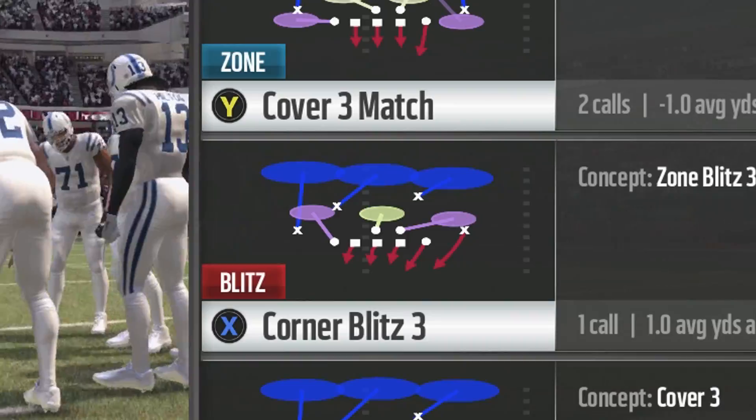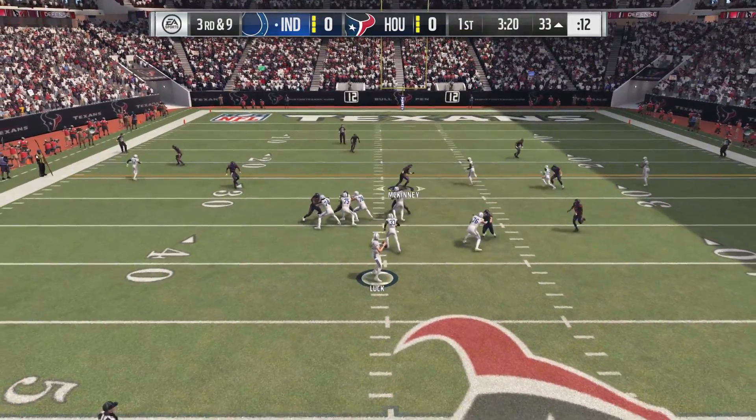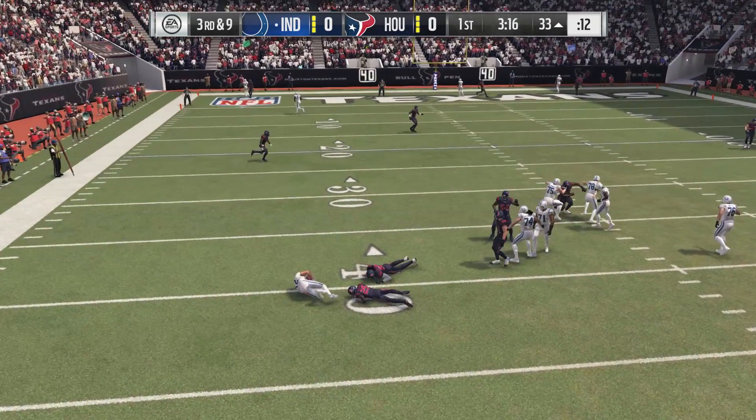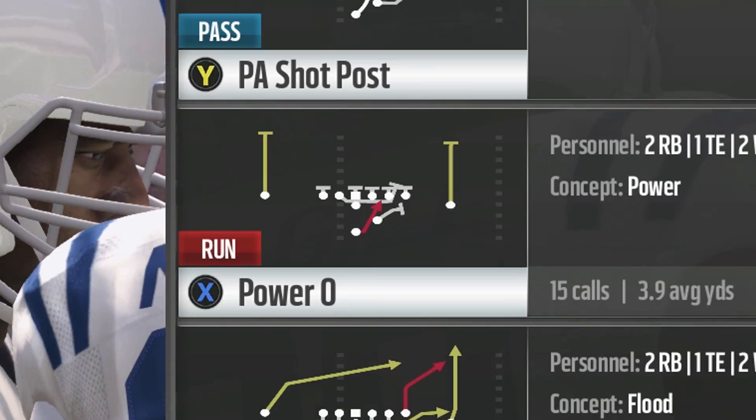On defense, corner blitz three is one of my favorite ones to run. Control the middle linebacker here, patrol the middle of the field, and watch your defensive back come off the edge when you have Clowney and J.J. Watt coming in as well.